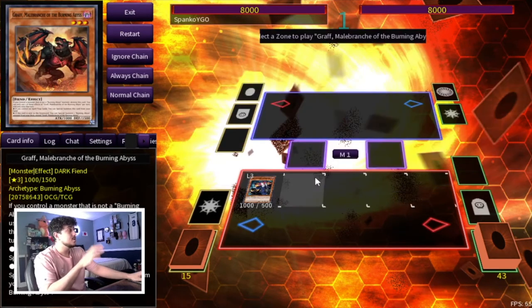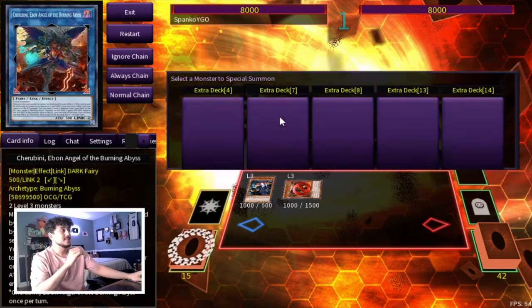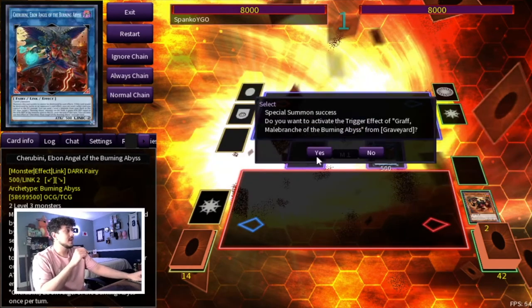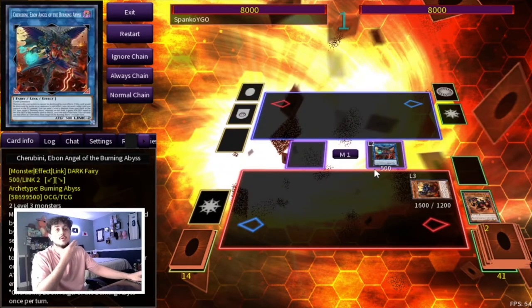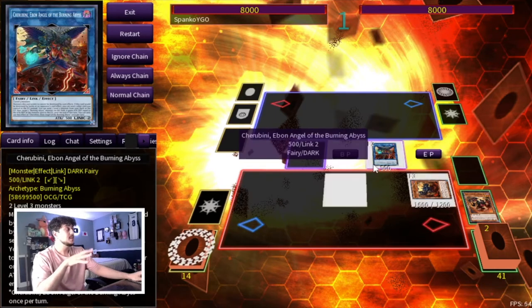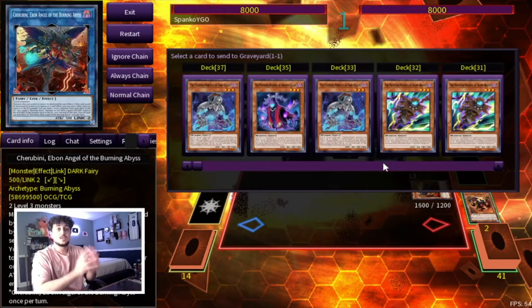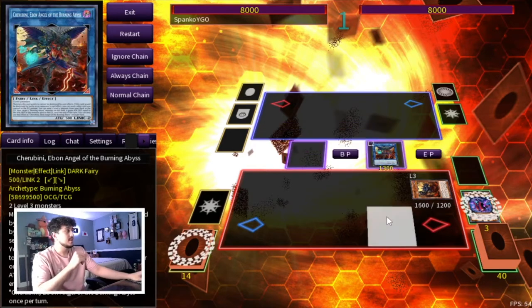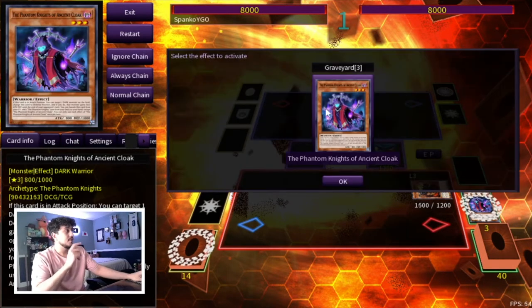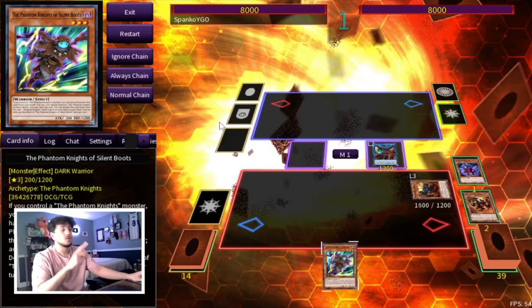We're going to start off by summoning Graf and then go into Cherubini. Graf is going to activate and summon our Seer from the deck. This is pretty standard stuff — at this point you've gone through your BA engine. Now Cherubini needs to get you into the PK engine and you're going to need some extenders. We have no other monsters or cards in hand, so we need extenders. What we're going to do is send Ancient Cloak, and then activate Ancient Cloak's effect to add Silent Boots. Silent Boots is a special summon and doesn't need anything else in hand.